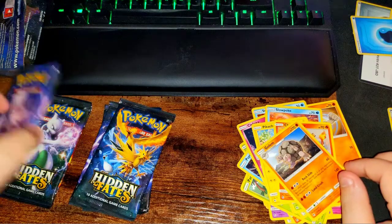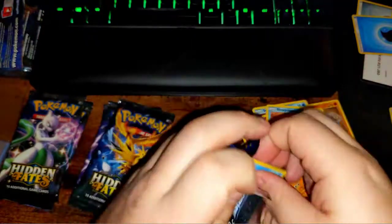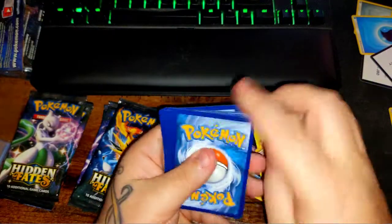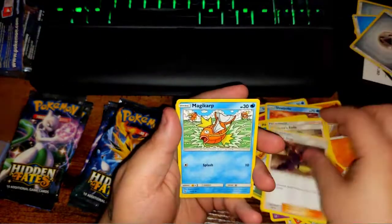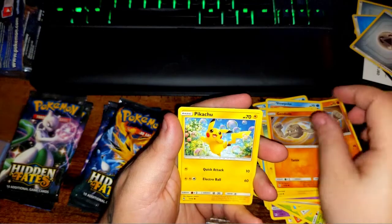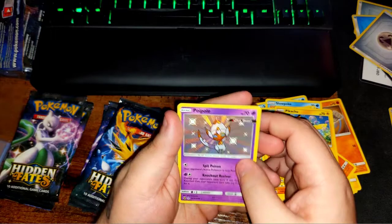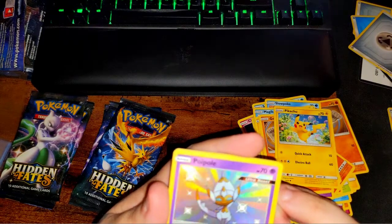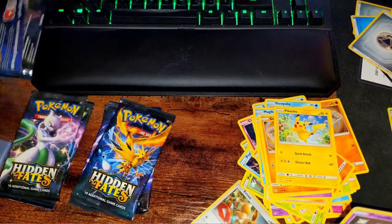We've got quite a few mew packs, and only two Mewtwo. We'll go ahead and open a mew — maybe my favorite Pokémon has something for me. Here's a code. Metal energy, Brock, Giovanni, Koga, Magikarp, Ekans, Voltorb, Geodude, Pikachu, and a shiny Poipole — I like that. And looks like there's some glue or something on the card right here — you might be able to clean that off. And a holographic Eevee!